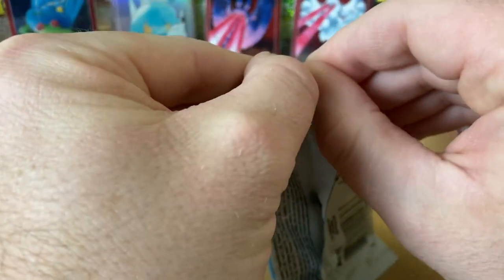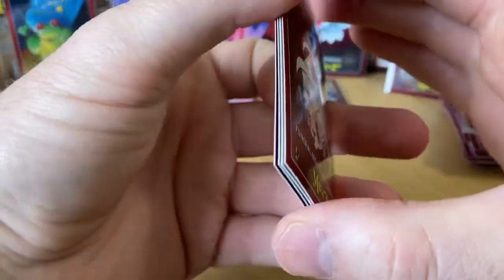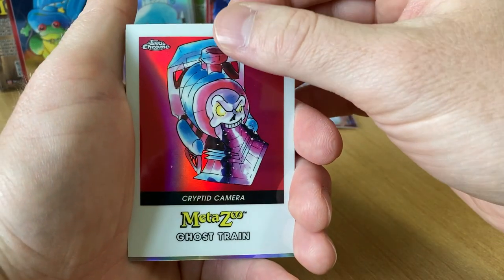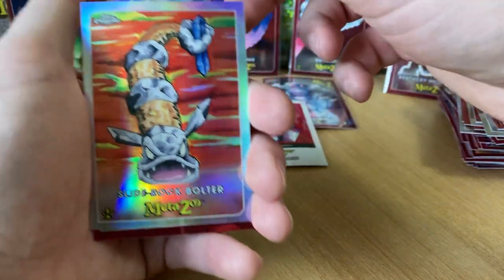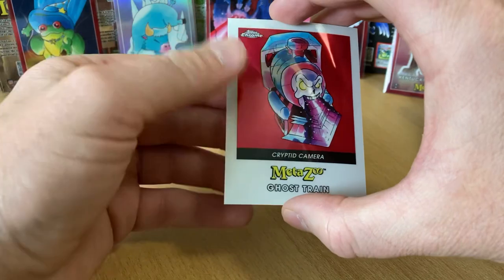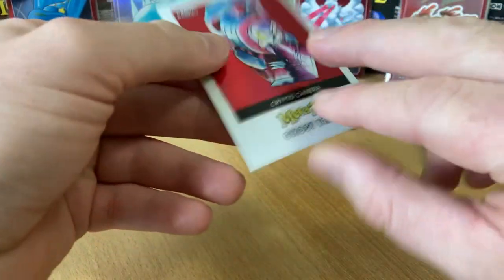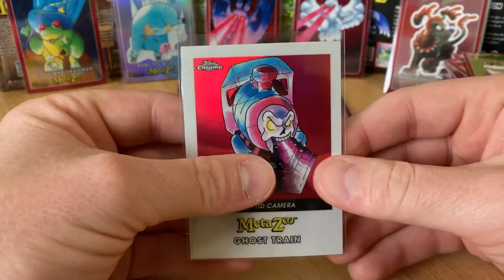Last pack — stick around for those X-Fractors. It's weird the hit came in the middle. Funeral Mountain Terror Shot — oh, are you kidding? That's the Cryptid Camera! That's what I was trying to think of before with Ghost Train — that is nice. Slide Rock Bolter and River Dinos, very cool. So I did get two hits technically, because this is like an insert. Ghost Train — I don't think they're numbered, but the card number is 22F. That is sick.